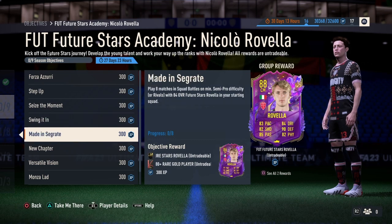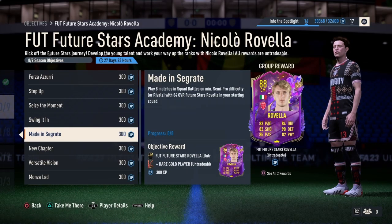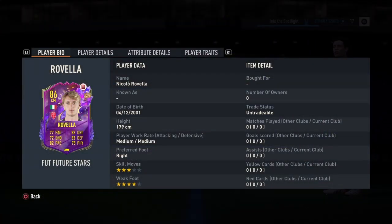We also have Maiden Segrate — it says play 8 matches in Squad Battles on a minimum semi-pro difficulty with the 84 overall Future Stars Rubella in your starting squad. Simply play 8 matches while having the 84 Rubella. Once you do that, they will give you the 86 overall Rubella.